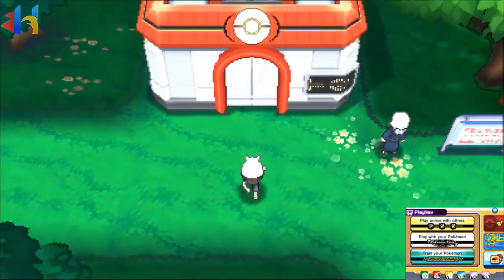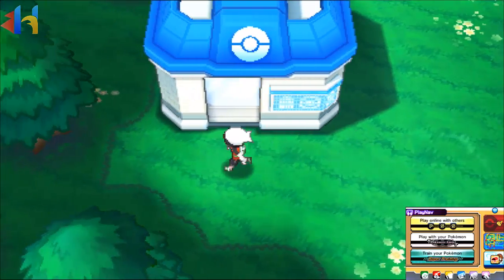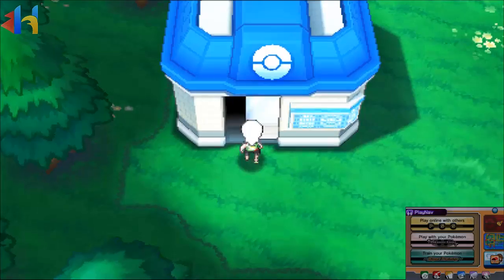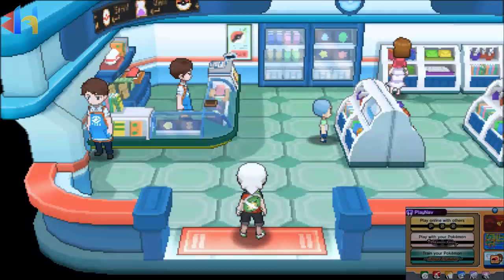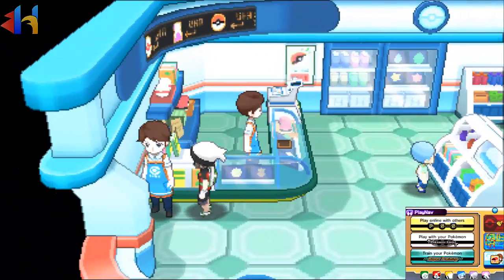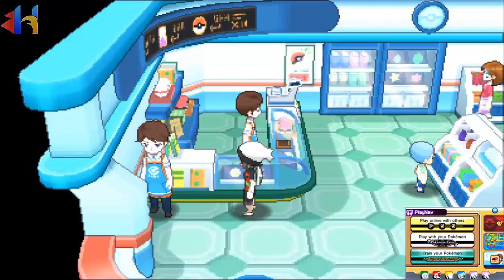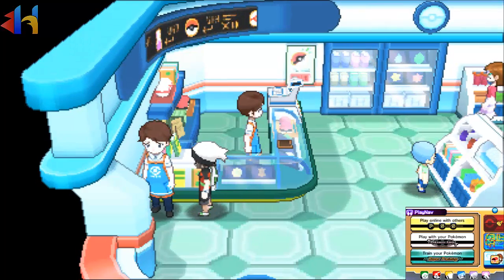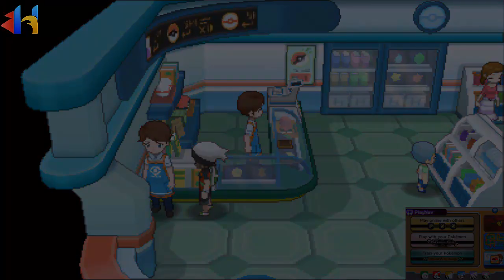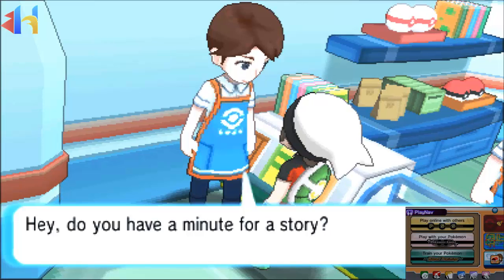To get the Prison Bottle, all you have to do is go to any Pokemart in Hoenn. I think it works in Kalos too — in X and Y you can get it in any Pokemart in Kalos. For Omega Ruby and Alpha Sapphire, I'm in Fortree City, so I just went to the Pokemart. This guy right here — not the one that sells you stuff, but this specific NPC — is going to give us the Prison Bottle for Hoopa.